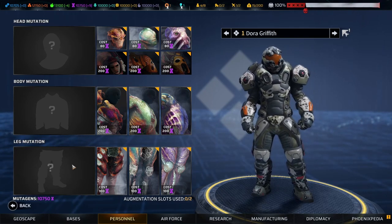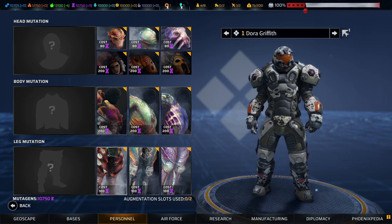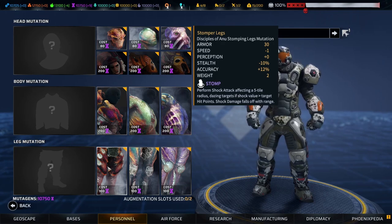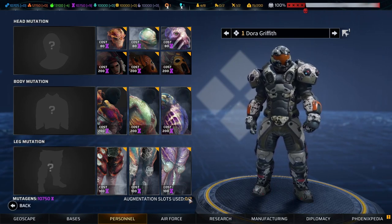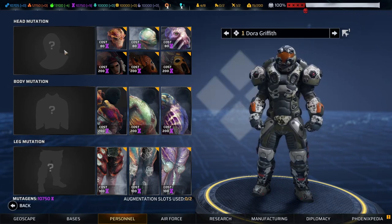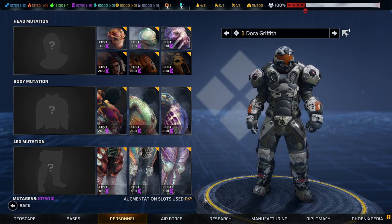Interestingly, you can do one mutation and one bionic augmentation as well. I'm not going to talk about bionics today — I'll do another video on those — but just be aware that you can mix them. You're still limited to two total, though. You can't do two mutations and then a bionic head, for instance. Your total is two augments on your soldiers.